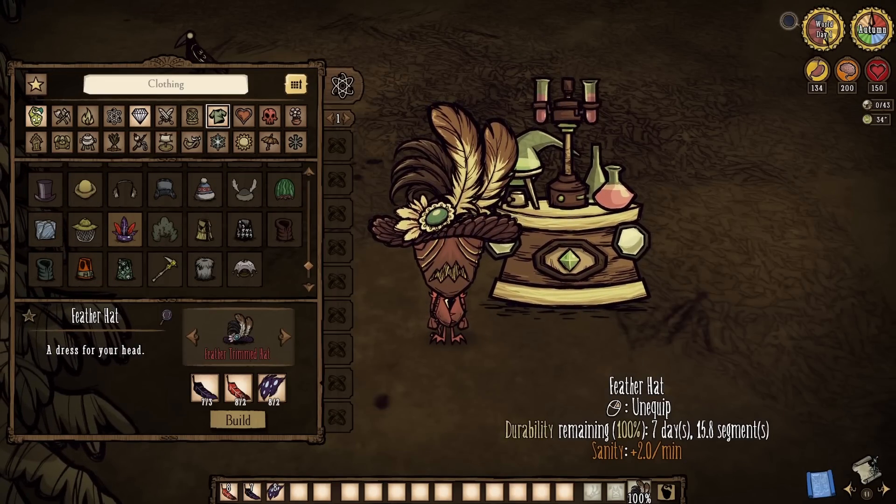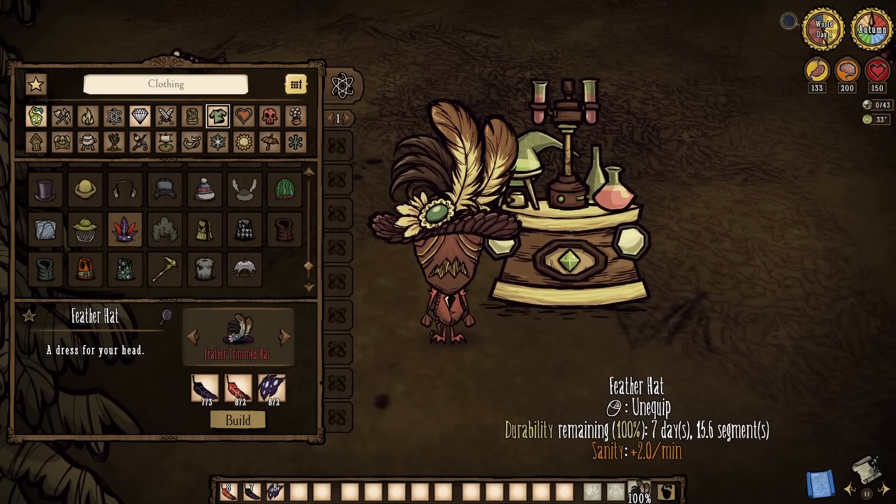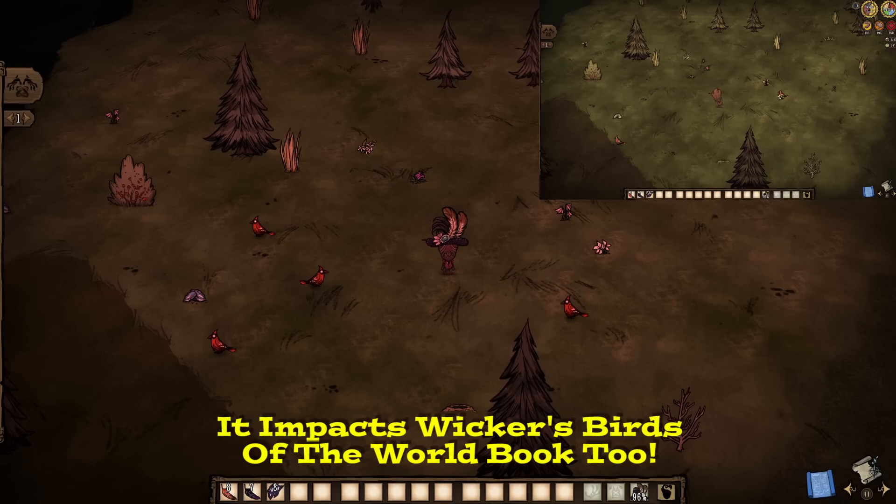We're wrapping up our fun today with stuff like the feather hat — clothing that will provide a bit of sanity regeneration, while also being a requirement for adopting Giblet at the rock den. But it's really all about speeding up bird spawns. Feather hats will have birds spawning every 2-10 seconds, but will also increase the amount of birds that can spawn to seven over the usual four.